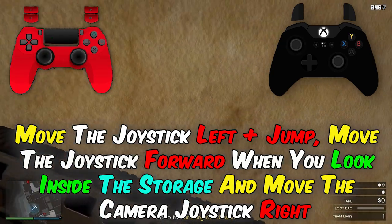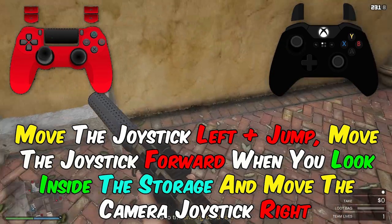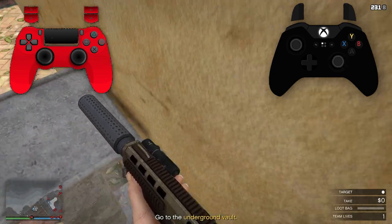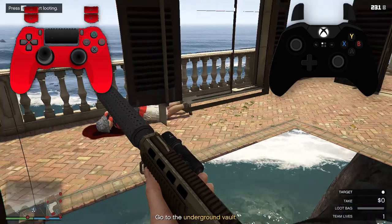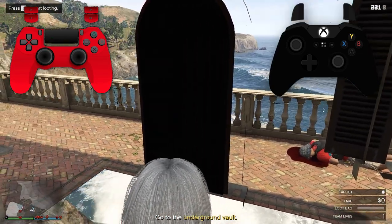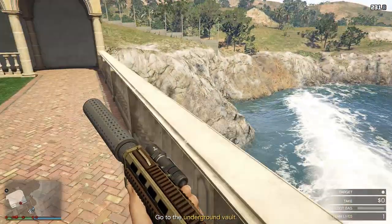Move the joystick left plus jump. Move the joystick forward when you look inside the storage and move the camera joystick right. Move the joystick down plus jump, then release the trap button.